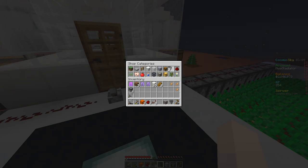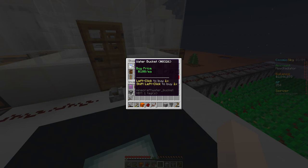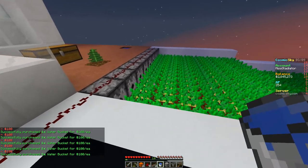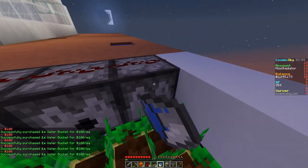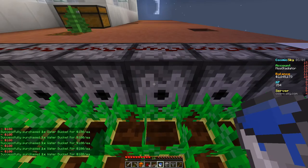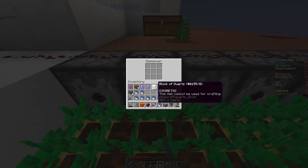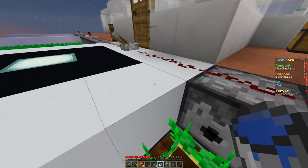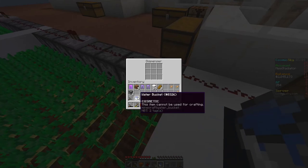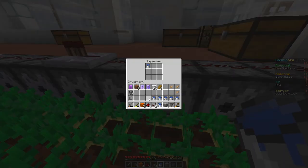We need 32 water buckets. Let's buy an inventory full of water buckets and fill the dispensers. This will take a little while — while we're at it, if you're enjoying the episode consider subscribing. We're actually on the up and up right now which is really awesome; it's been a while since my numbers have been climbing and it's really cool to see.